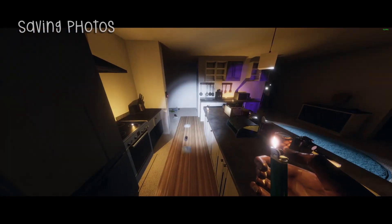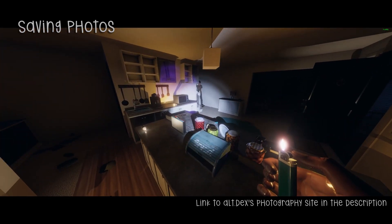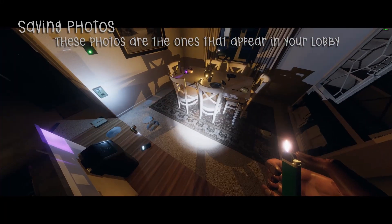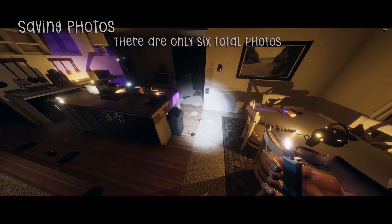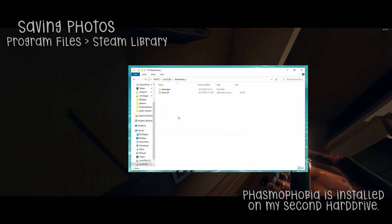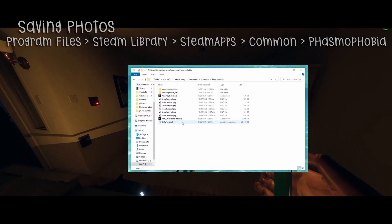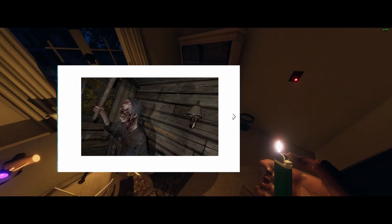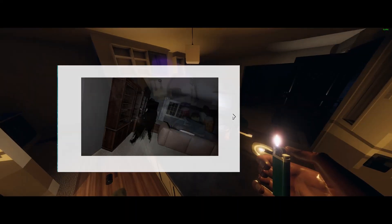Some of you may want to save the photos you take with your photo camera. One of my teammates is a professional photographer and wanted to see the photos he took after each game. These photos are actually saved on your computer, but they are overwritten every game, so if you'd like to save a photo you'll need to get it immediately after that game. For most of you, these files can be found on your main hard drive under Program Files, Steam library, Steam Apps, Common, and then Phasmophobia. They are labeled saved screen zero, saved screen one, and so on. Remember, you have to save them after every game if you'd like to keep any of these photos.